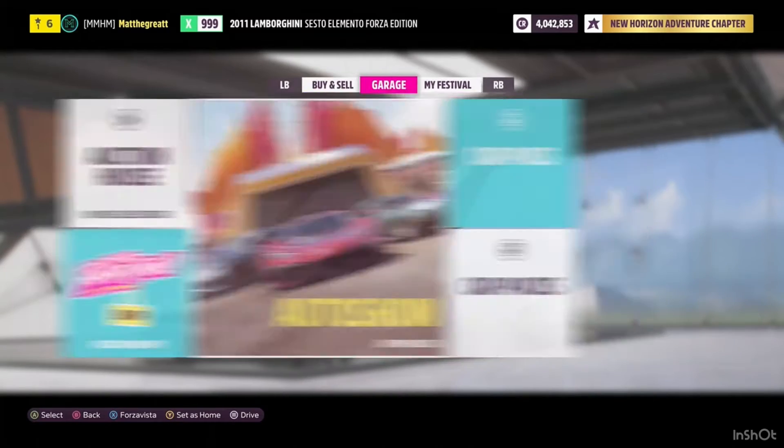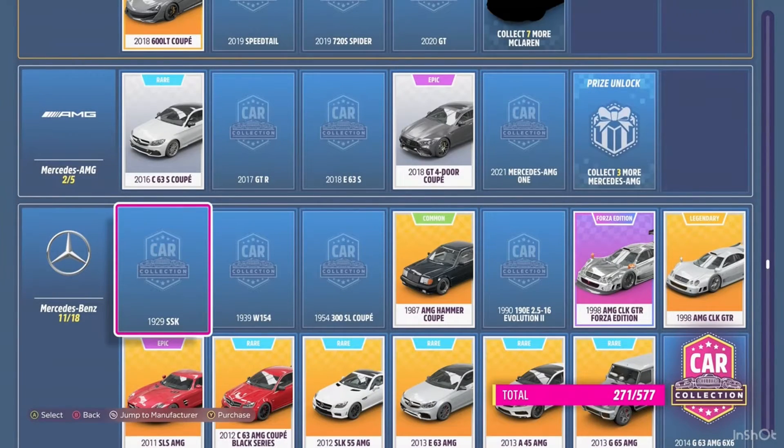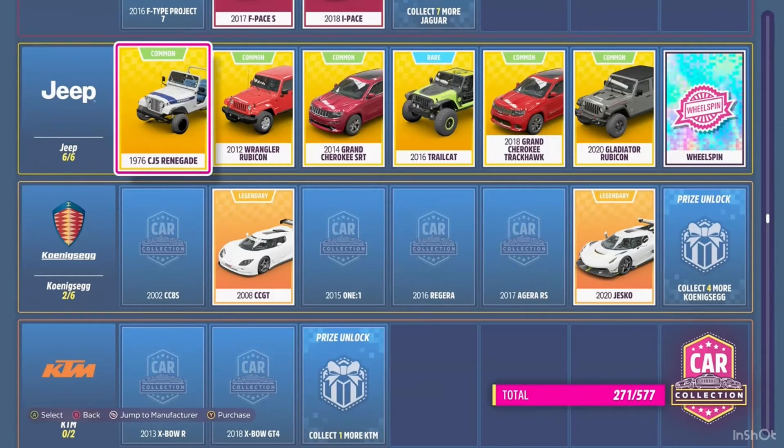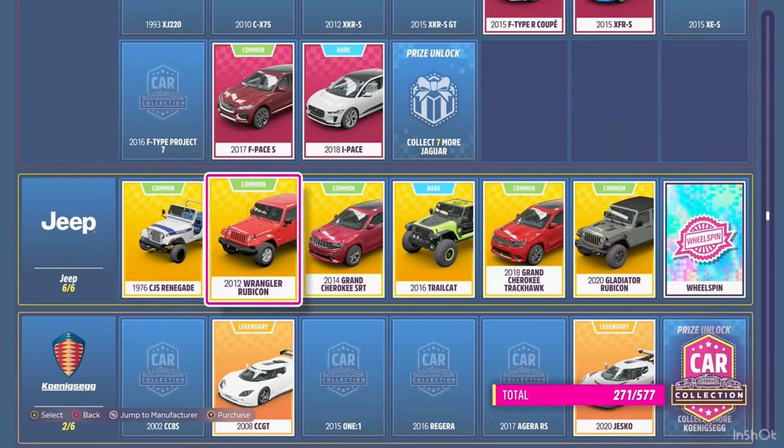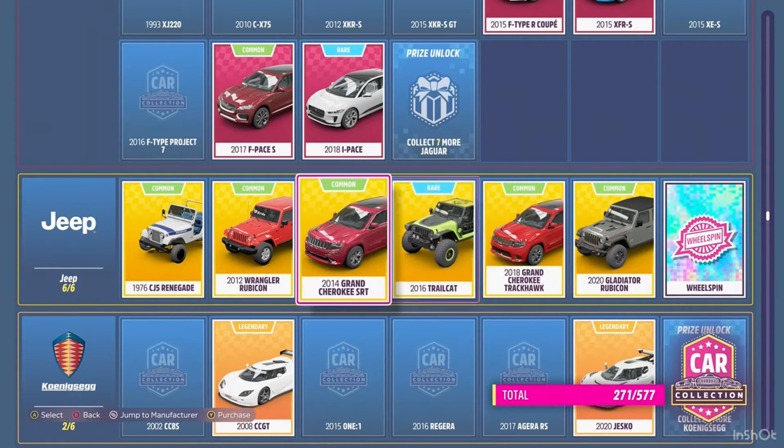Once you're in your festival, go to the car collection and then purchase the exact Jeep that I do here. The car you're going to need is the 2012 Wrangler Rubicon, which is the red Jeep that I'm hovering over right now. You can just click Y and then A to purchase it, just like that.